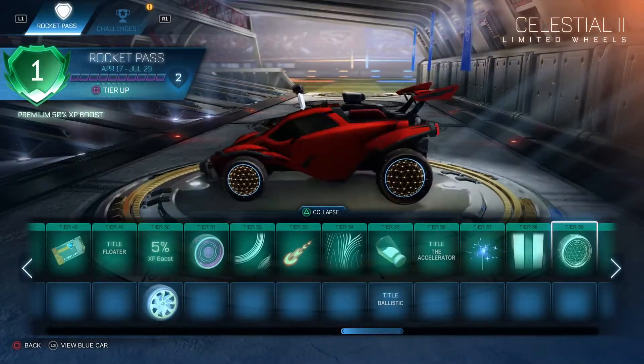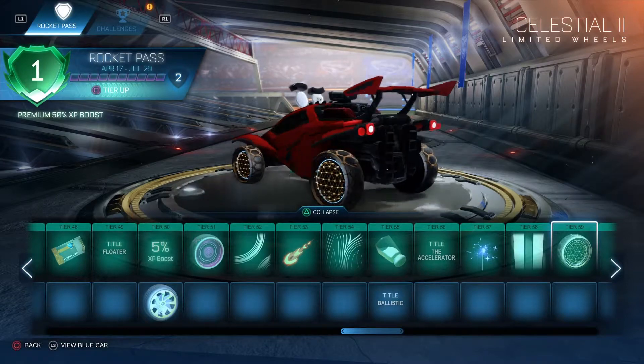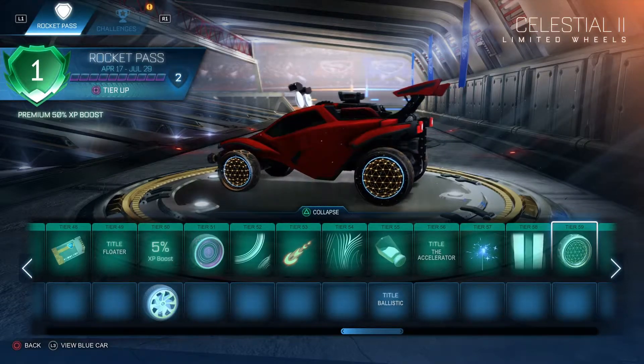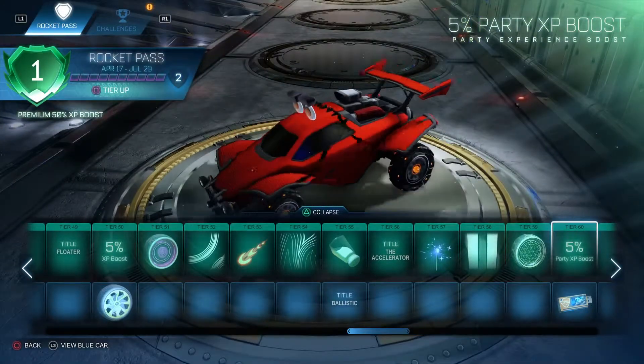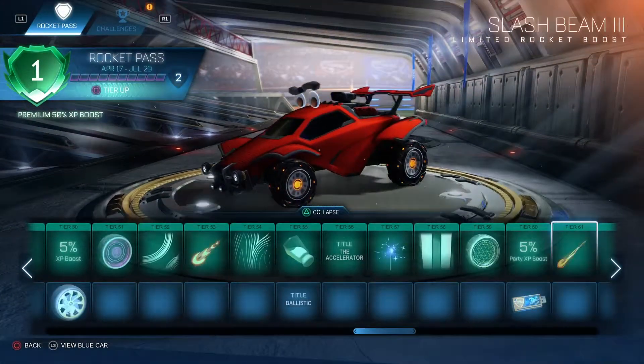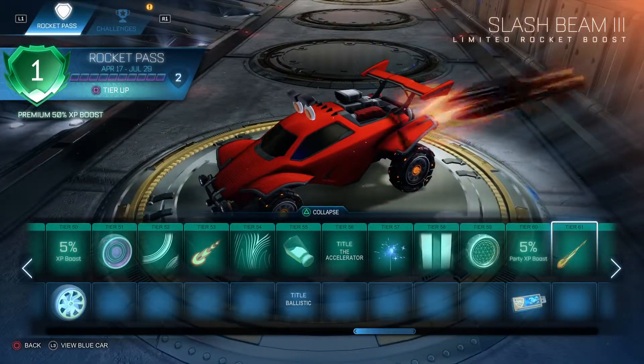For some of these, they seem to be just sort of reusing old designs. Celestial 2 — that's cool looking. Let's see what Celestial 3 looks like, if there even is one. 5% XP boost. Decryptor. Slash Beam 3 — it's pretty cool, again it just looks sort of like a slightly alternate Super Manga Bolt.